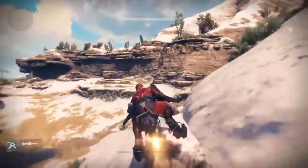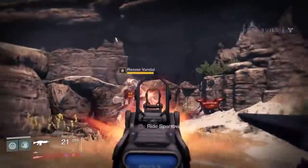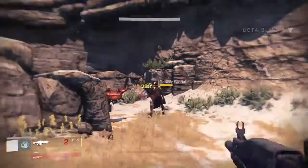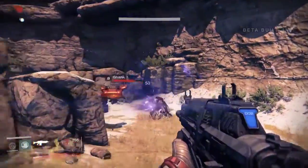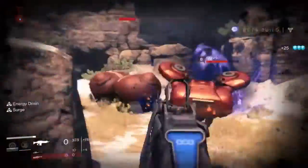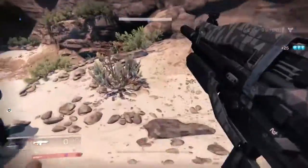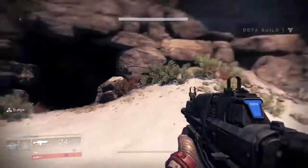Keep going past this big ship and you'll come up to an area where the higher level enemies are. Shoot them down, throw grenades, do what you gotta do — or you can run right past them, but they will get to you eventually, so I recommend just taking them out real quick.